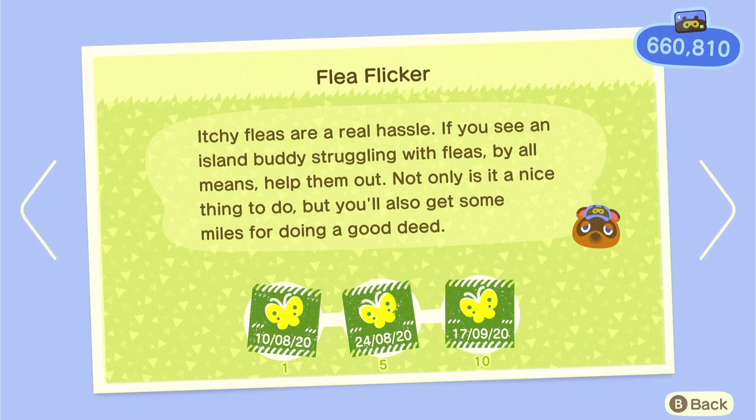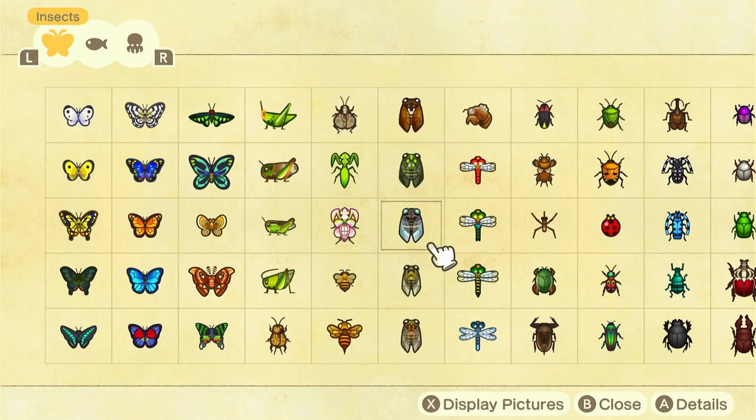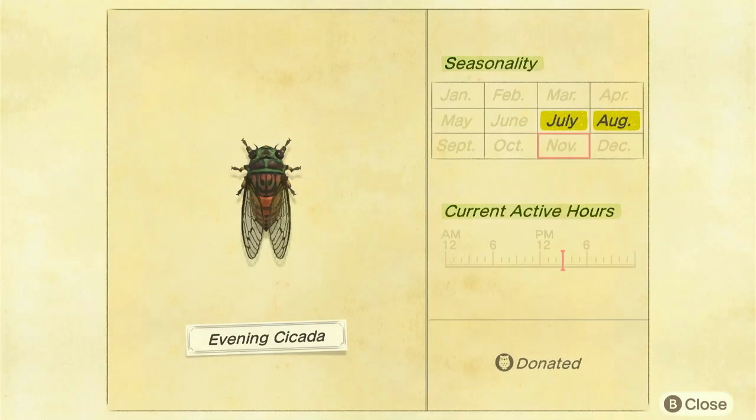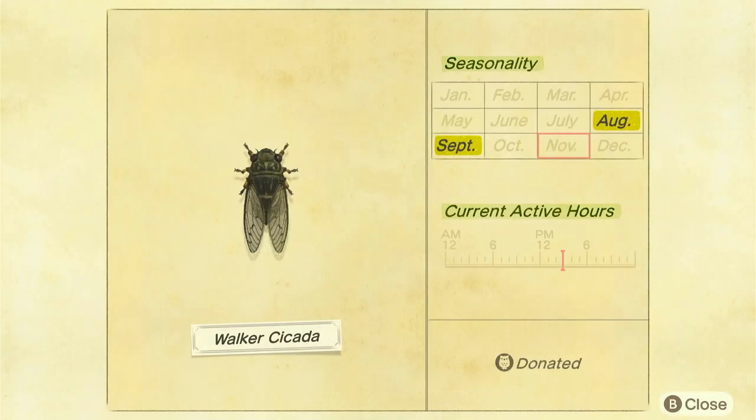Catch fleas off your villagers — fleas are around in summer, not winter. Stick Out the Memories requires catching stick bugs which are available in July and August, with one species also available in September but not July.